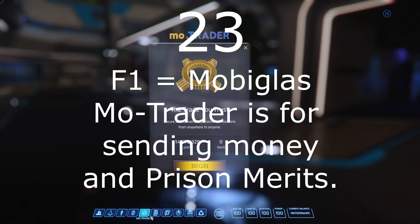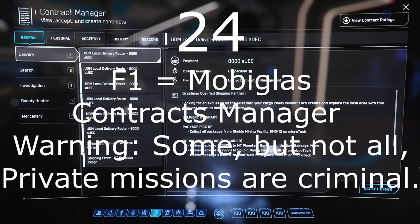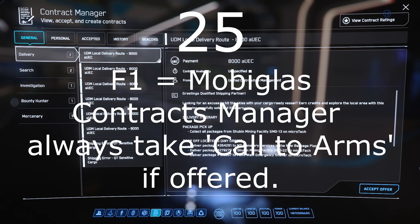Number 23: Next is M.O. Trader. This is how you send credits or prison merits to other characters. Number 24: Then comes the contract manager, which is how you accept and track missions. You will spend a fair amount of time here. Number 25: The Call to Arms mission under mercenaries should be taken every time it is offered, since it will give you a small payment every time you come across and defeat an NPC criminal.